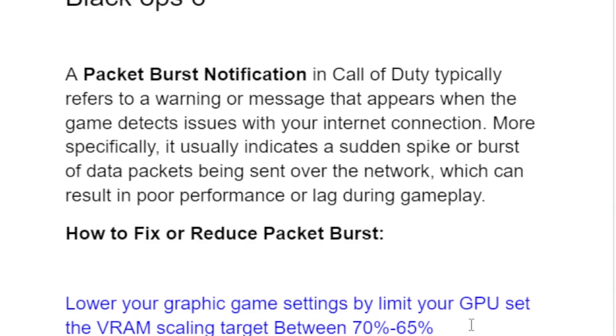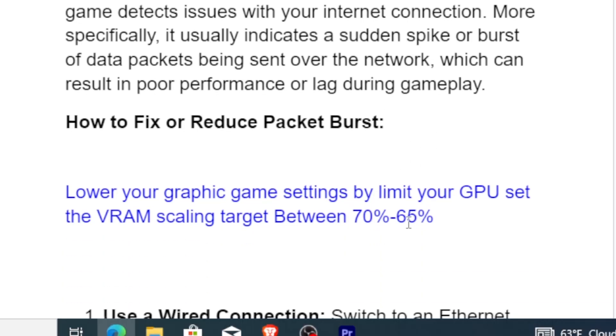In your game settings, look for VRAM scaling and set the VRAM scaling target. On your graphic settings, set it between 70% to 65%. You can start by testing 70%, and if you're still facing the same packet burst issues, then try setting it to 65% and see if that fixes the problem.